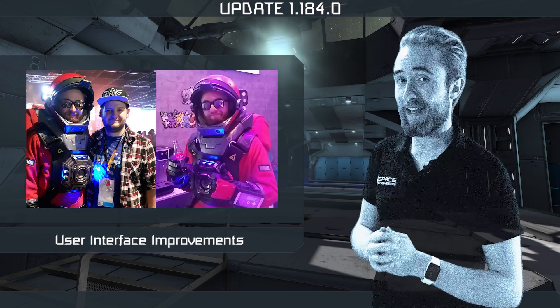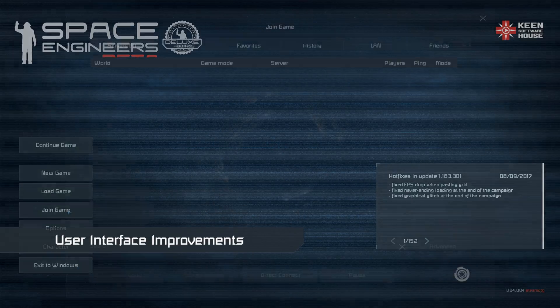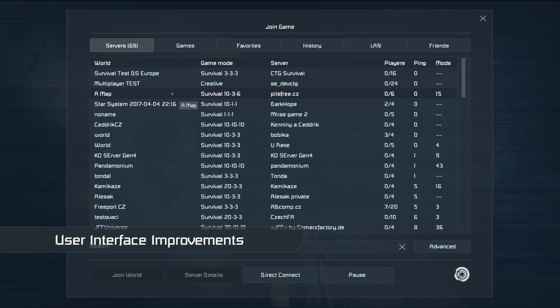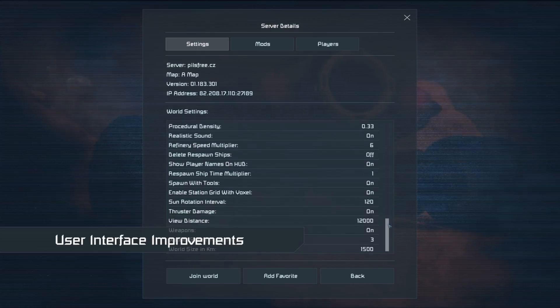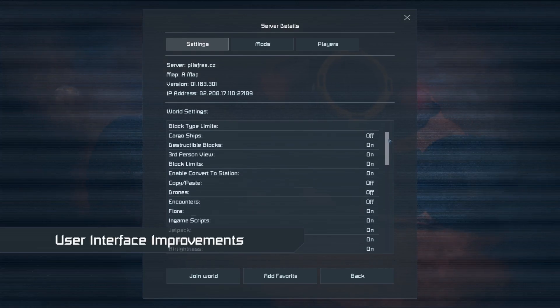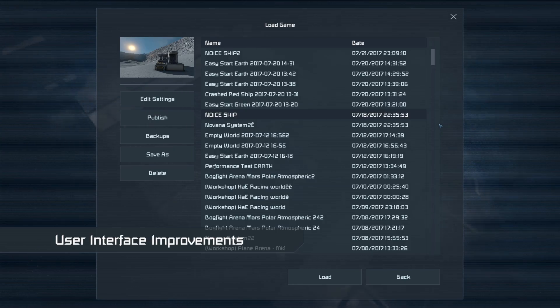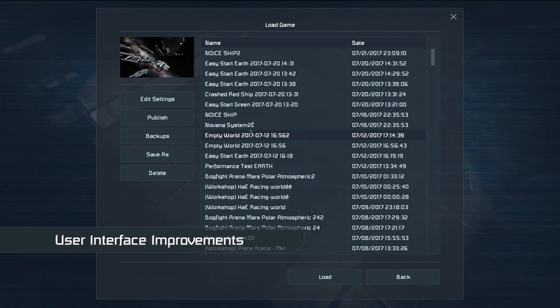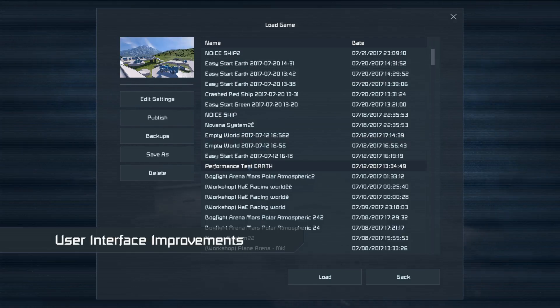Moving back now to today's update, the first thing you will notice when starting up the game is the changes to the main menu user interface. A lot of improvements were made as we focused on enhancing readability and usability of our interface, while removing several inconsistencies and making the screens more visually appealing. We have also added additional tooltips, reorganized the contents of several screens, and added a screenshot preview to the load game menu to help you find the right save more easily.